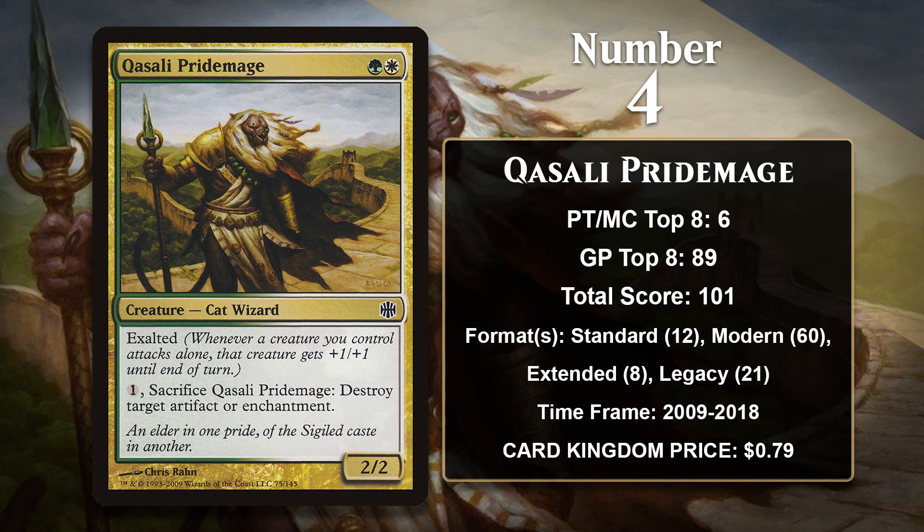At number 4, it is Qasali Pridemage, a creature with an activated ability that is a Disenchant effect. In addition to having that utility, it also happens to be a very efficient creature. Exalted makes it so that if the Pridemage or any other creature you control attacks alone, it gets +1/+1 — meaning when attacking, the Pridemage is effectively a 3/3. One of the great things about a card like this is it lets you play something that hates on artifacts and enchantments in your main deck, and it's still fairly effective against people who have zero targets. Modern has been where the Pridemage has found the most success, particularly in toolbox decks that can search it up when needed. In Legacy, it's been played in a variety of decks, with Maverick being its most frequent home. The Pridemage doesn't actually have any points since 2018, but it wouldn't be a shock to see it gain more in the future.